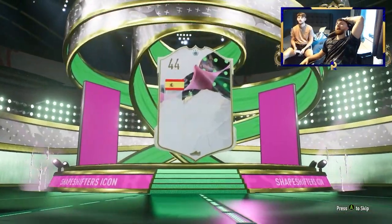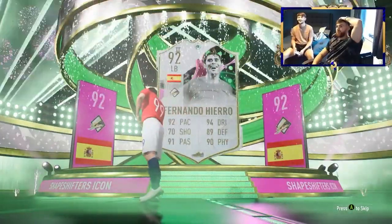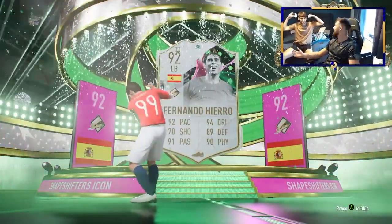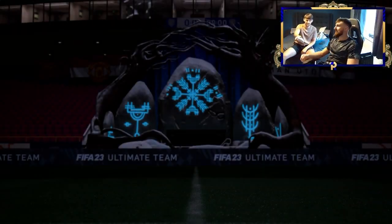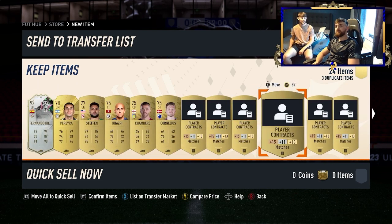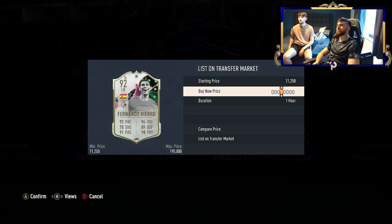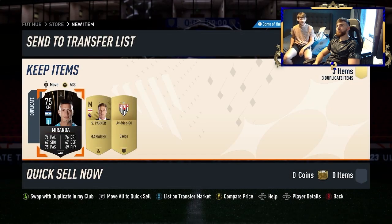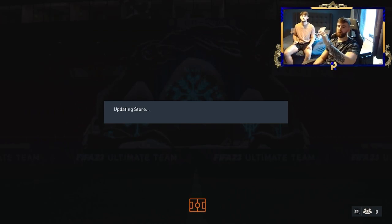The guest opens the first pack and gets an incredible pull — we've absolutely won. This proves the point: it's a 100% profit SBC, everything from here is profit. That card is around 100k, maybe closer to 120k. After selling off the pack though, we're at about 60k — he wasn't quite worth 100k. Moving on to the Prime Electrum Players Pack for my turn — everything's a bit downhill from there, but we push on.